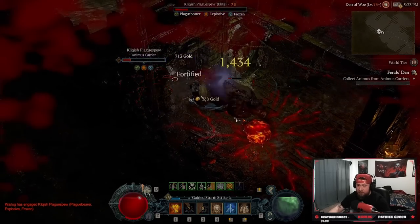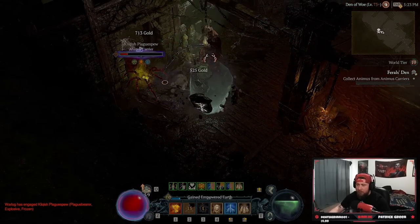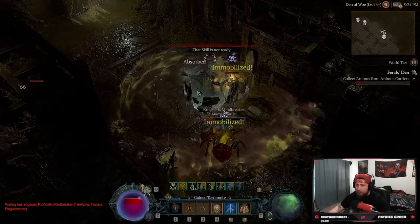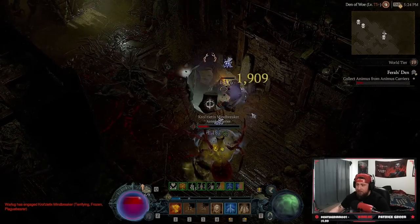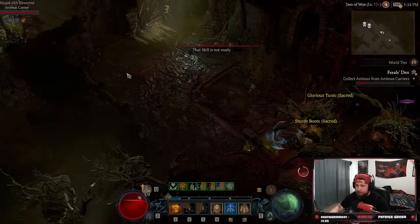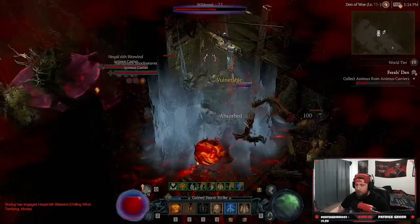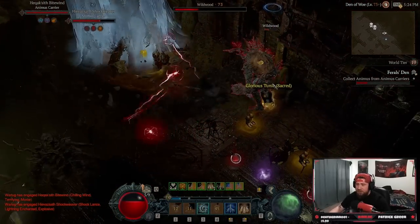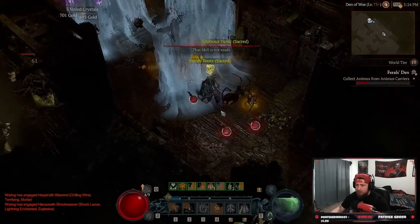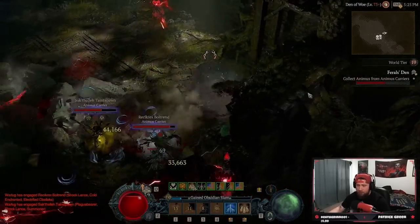Just insta crits — just critted for 112. You are going to have to manually cast sometimes, but that's okay. Immobilized — and he's dead. Nice, Ancestral helm drop. Let's rack up some Terra emotes. There we go — see, it just absolutely hit twice. You can see all those crits for 120 apiece.